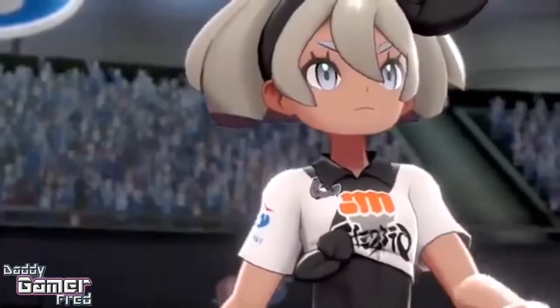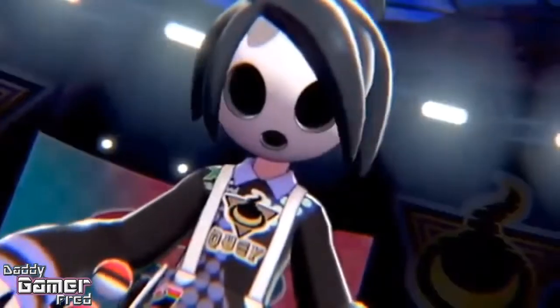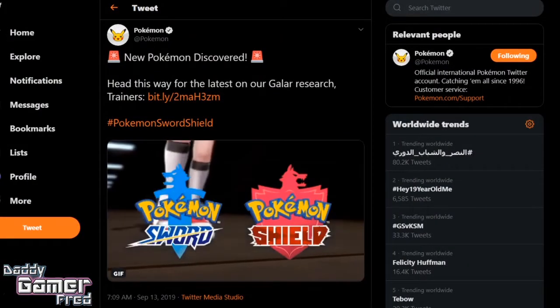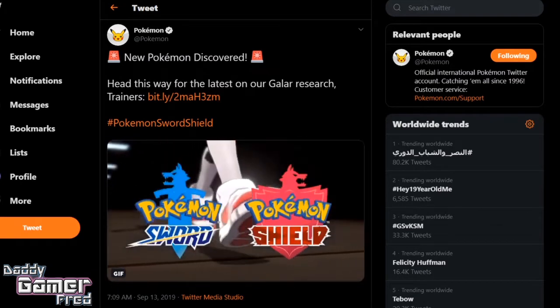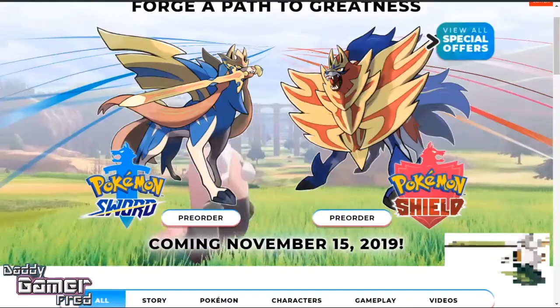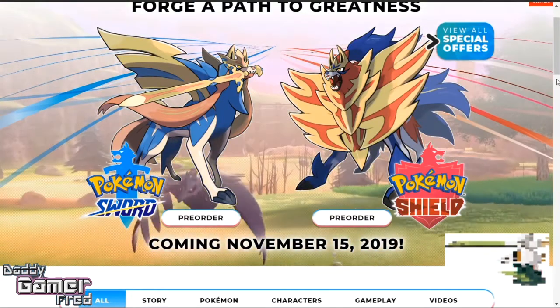First things first, let's jump over to Twitter to check out the post by the official Pokemon company saying this: 'New Pokemon discovered, head this way for the latest on our Galar research trainers,' with a link to the official Pokemon website. Heading to the website, you will notice that on the bottom right-hand corner, you will see what looks like pixelated art for a Pokemon.